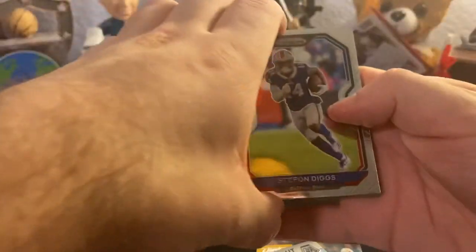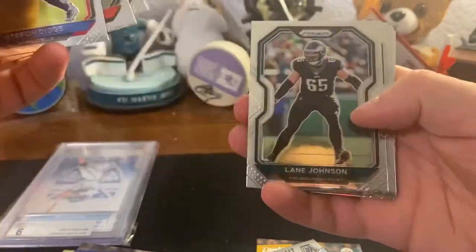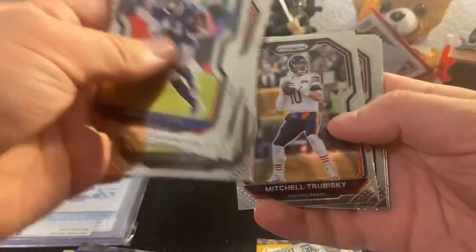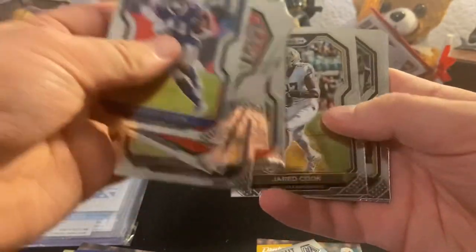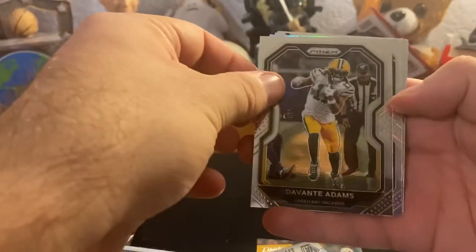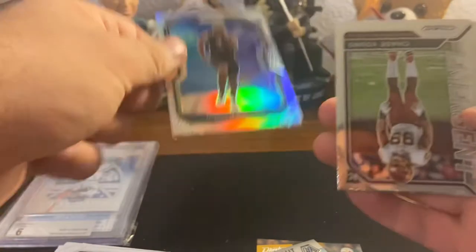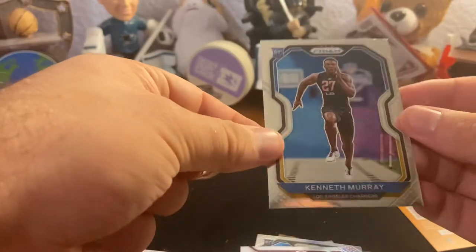Kid reporter on the back - good sign. We got Stefon Diggs, we got a silver, nice. Joku, Thomas, Johnson, Jacobs, Trubisky, Josh Cook. Let's see if we can get a rookie - we did! It's Jordan Brooks - I pulled his auto out of a hobby pack but hey, rookie silver. Chase Young as well - not bad - and Kenneth Murray.